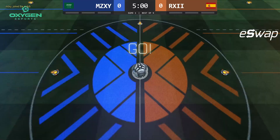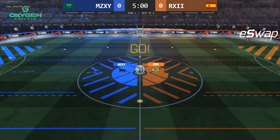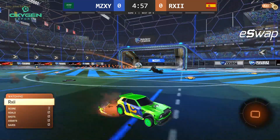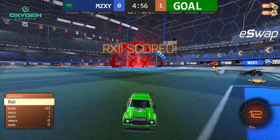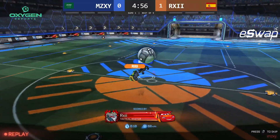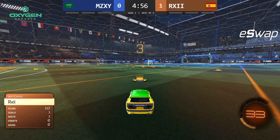Here we go. Best of five. We got Izixi versus Rai, and I want to show — yeah, there it is. Look at that. The Team Secret decal. Very clean. And he's got the forest green Zombas rocking with it. That's a good-looking car right there.